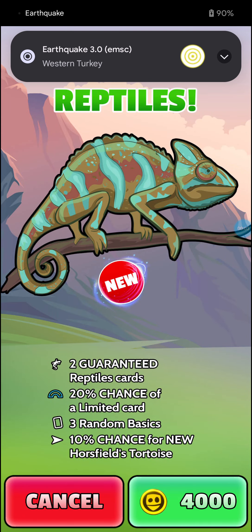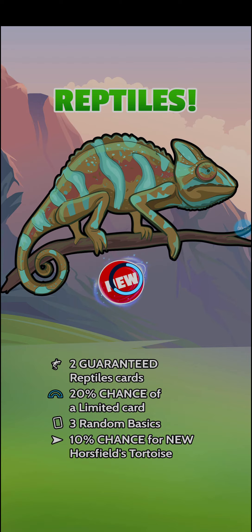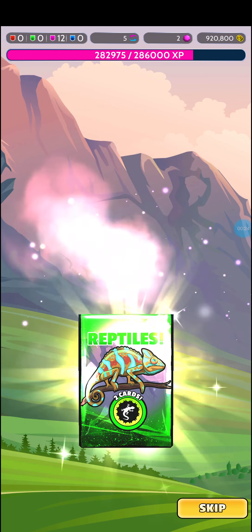Welcome back with the Q game here. We're going to be opening Reptile card packs until we get the Horsefields Tortoise. We've got a 10% chance per pack, 5 cards in a pack. That means you may take 1 pack, you may take 10, you may take more. So let's get to opening.